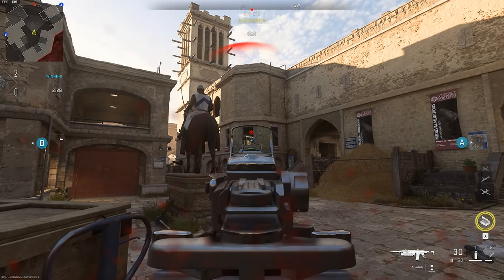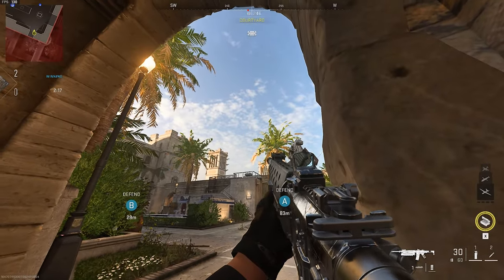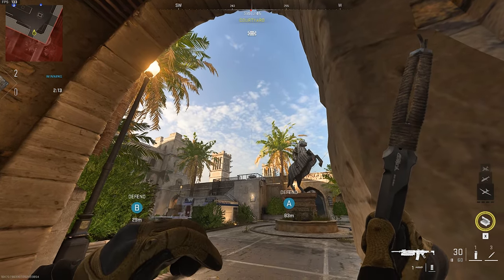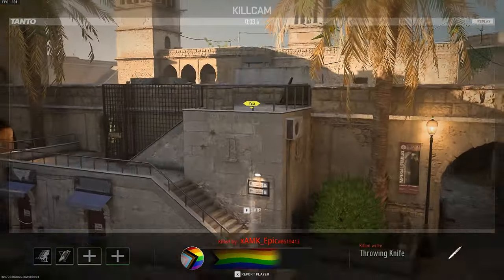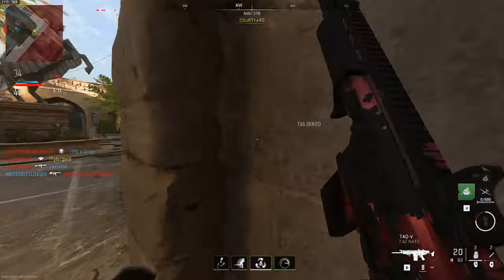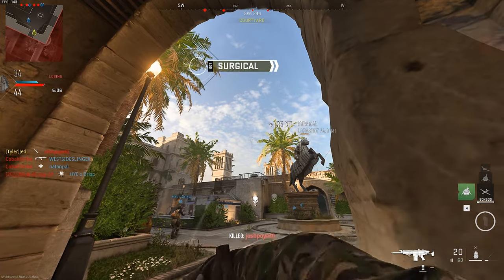Starting off with the camper spots, this window will look very familiar to you if you watch Simply Heroic's video, but we have an alternative lineup here. You're going to wedge yourself into this corner, and then line up the right tip of your throwing knife crosshair just to the right of that leaf on the tree. When you know somebody's there, just let it fly and it should pop them straight out of that window. I actually already hit this spot online, so here's a quick clip of that.